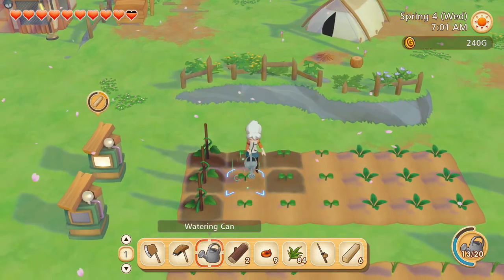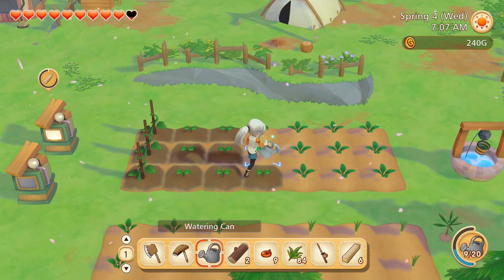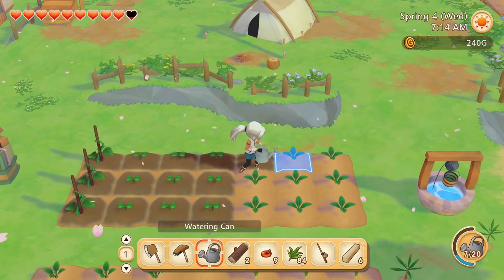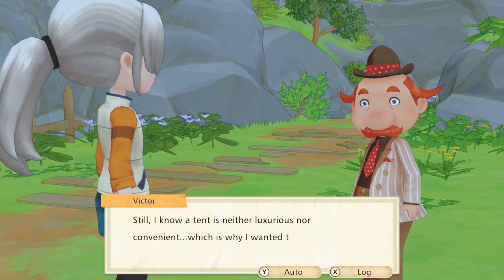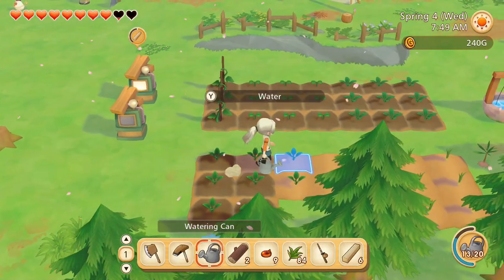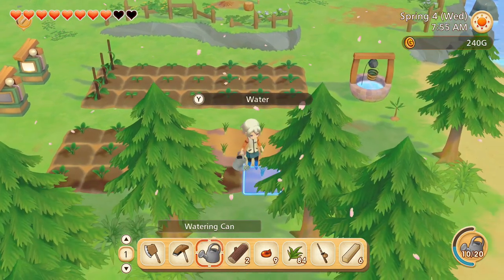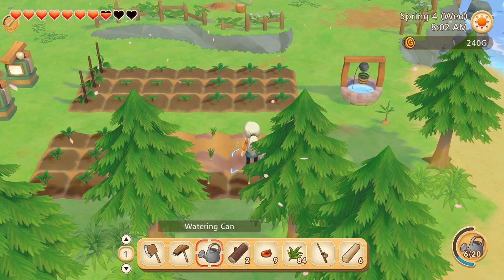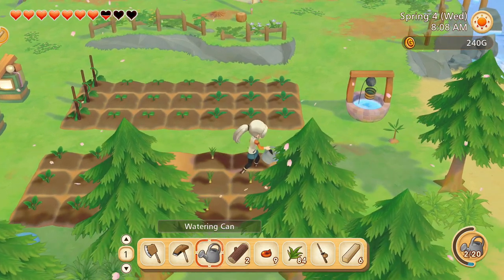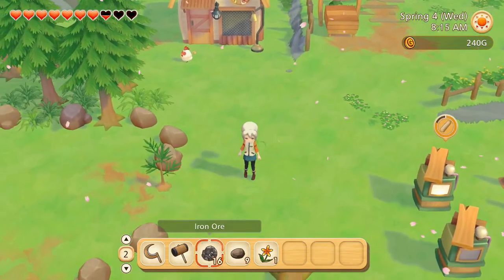In the previous episode, the first part of this let's play series, we just started our farm so we're not that far ahead. It is currently day four of spring. Victor just came by to tell us about house upgrades - we need to get out of that tent ASAP. Today we're going to try and meet the rest of the townspeople we didn't meet last time, though I'm not exactly sure who we're missing.